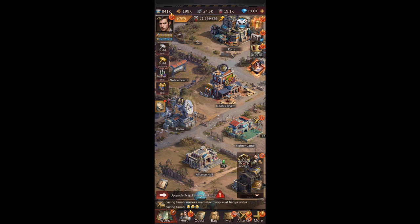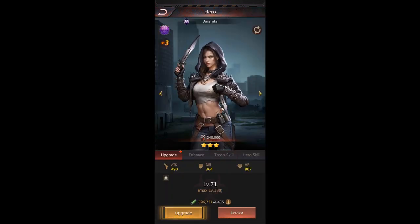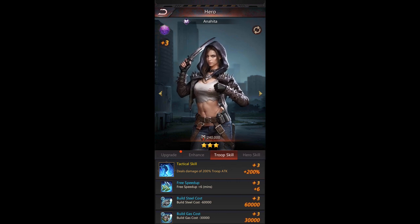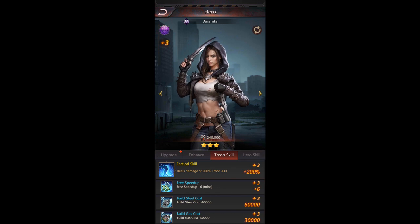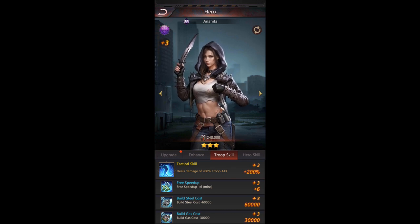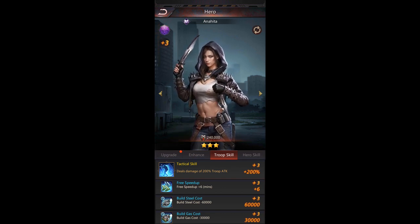Here's a tip about heroes that might not be obvious. There are actually a lot of good heroes that are easy to get. For instance, this girl is just a three-star hero you can get from the basic summon. If you go to her troop skill, you get all these bonuses just by having her. You want to rank her up — keep summoning and if you get any three-star hero cards, you can exchange them for her. She gives you good passive skills like free speed-ups and reduced build steel and gas costs, which are really useful.